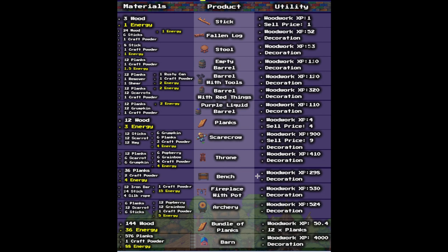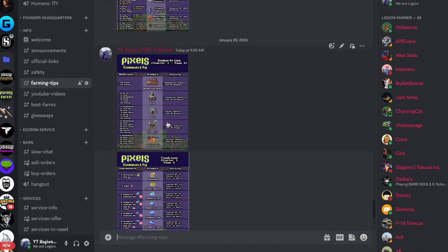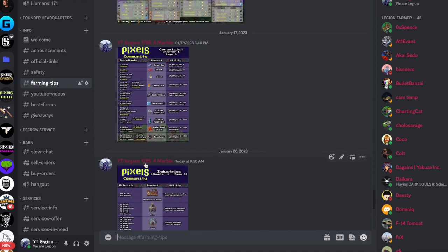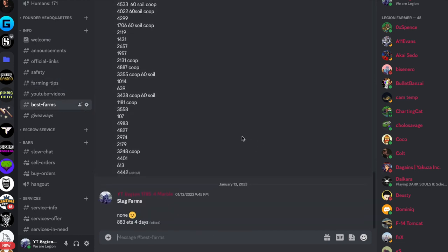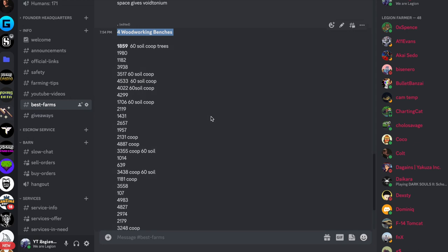So at the moment this is the situation with woodworking. On the Legion Farming Discord you have a cheat sheet like this for every skill in farming tips — you have cooking, woodworking, industries and what resources they need. It's very important to see what resources are in demand — ceramicist and so on. Also for woodworking you have here on best farms all the farms that have four woodworking benches on them. It's very important to use farms that are efficient so you can grind more and build more resources at a time.